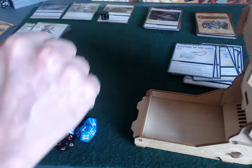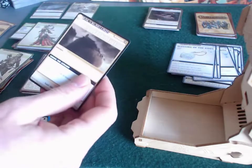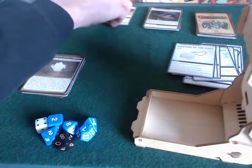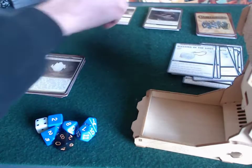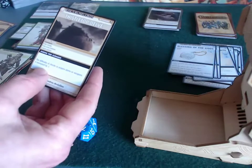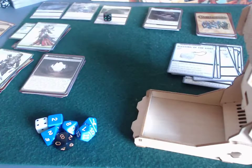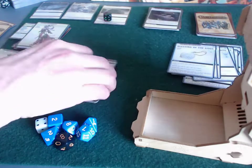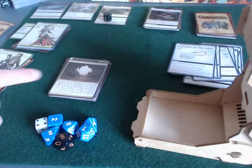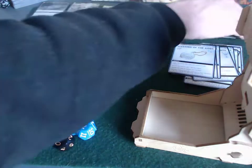Hey everybody, this is round four of my playthrough of Thistletop Delve in the Rise of the Runelords adventure of the Pathfinder Adventure Card Game. There's a global rule in effect that says the difficulty to acquire items and weapons is increased by two — I've got a little reminder for myself up there. We know the villain is in the only location left, the Warrens — everything else has been closed, and we got closure pretty early.